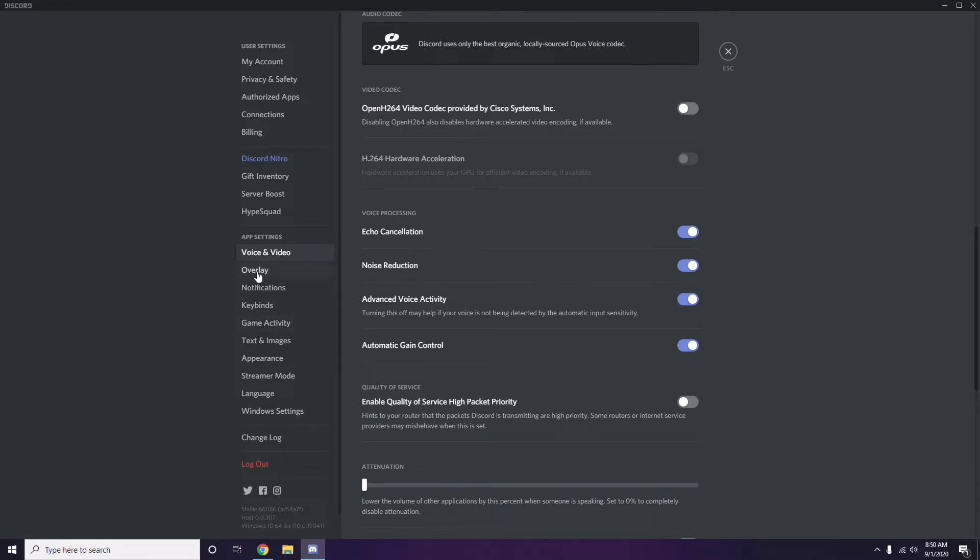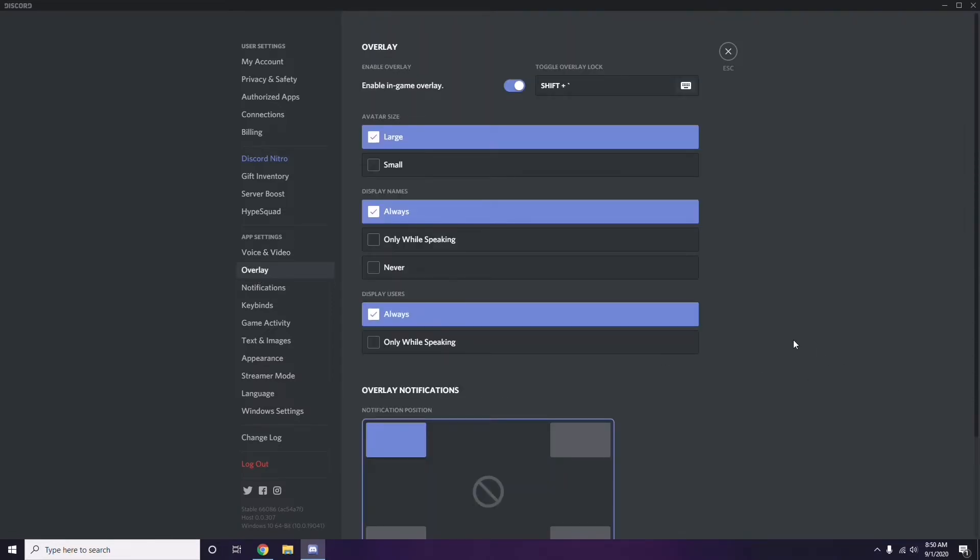Still in Discord, go to Overlay — it's located below Voice and Video. Click on it, then turn off the Enable In-Game Overlay option. You have to disable that.